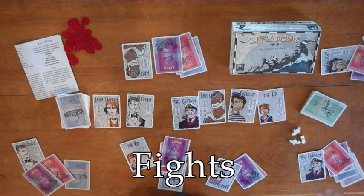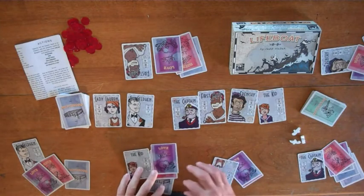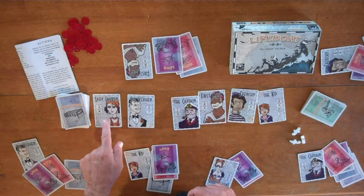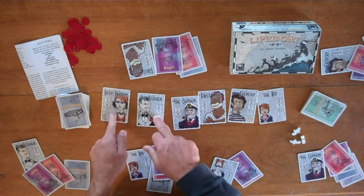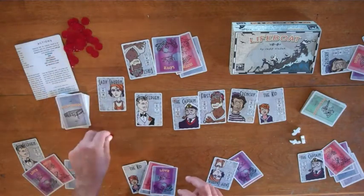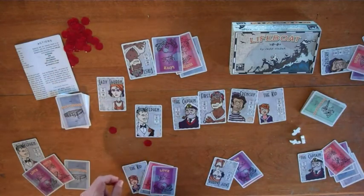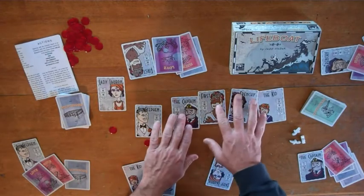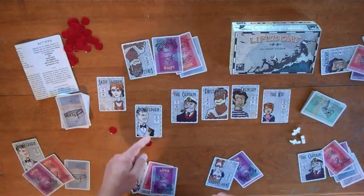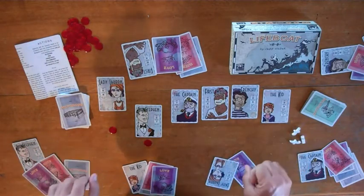Fights. When somebody wants to take your place or take one of your items, you can fight about it. Let's say Sir Stephen wants to move up to the front of the boat and says, "Lady Lauren, for my action I'm changing seats with you." She can say yes — no fight — or she can say fight. We slide her up slightly to show she is the defender and will win any ties, mark her for fighting, and slide Sir Stephen down to show he's opposed, marking him as potentially thirsty for fighting. Everybody else on the boat can join in or not, and the two parties can offer deals — but nothing can change hands while a fight is in play.